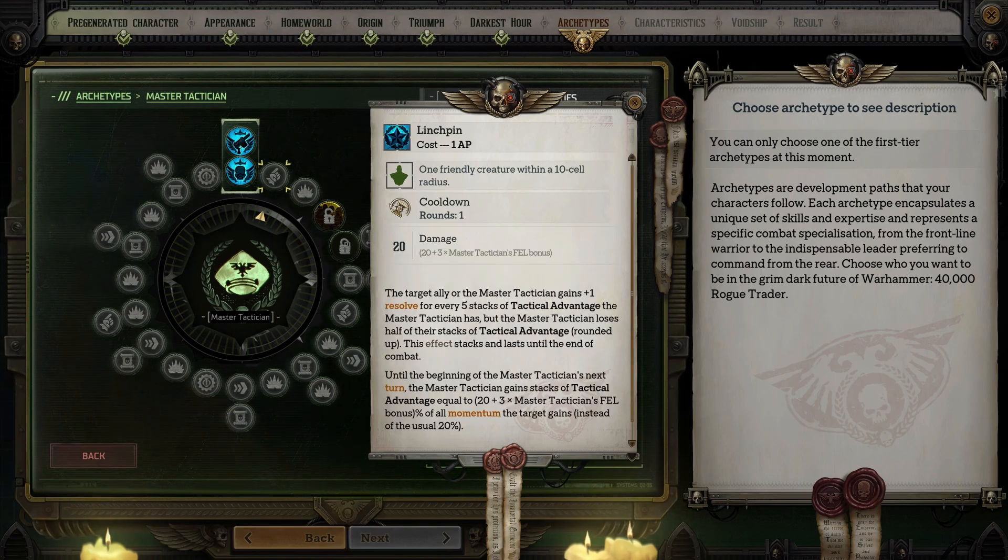Lynchpin gives one target plus one resolve for every five stacks of Tactical Advantage, and you lose half of the stacks rounded up. This affects stacks and lasts until the end of combat. Also, until the beginning of your next turn, instead of just getting 20% of momentum added as Tactical Advantage stacks, you gain a percentage equal to 20 plus three times your fellowship bonus. I like using Inspire first and then Lynchpin — even though the resolve bonus isn't going to be large, you will still gain significantly more stacks based on what allies do, so it's worth having this on all the time.